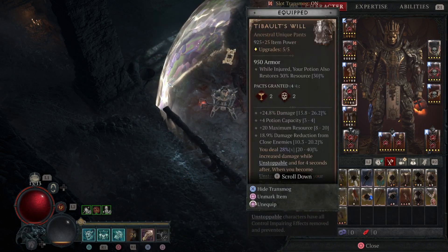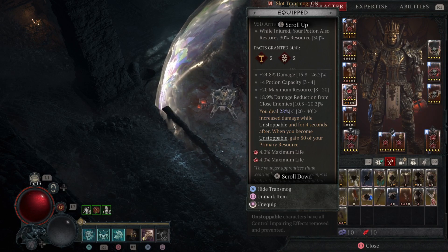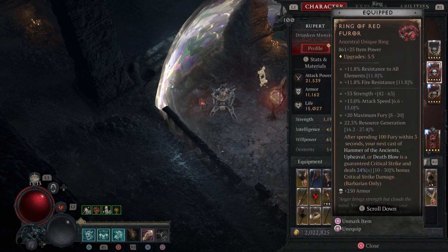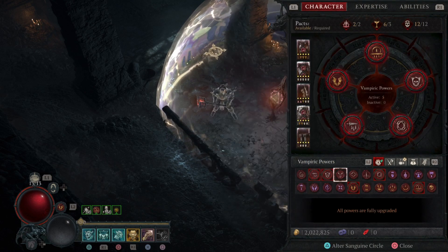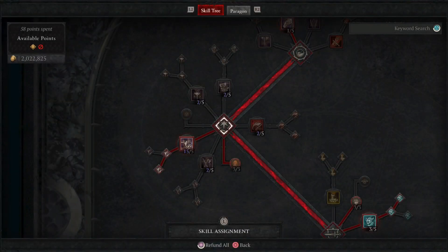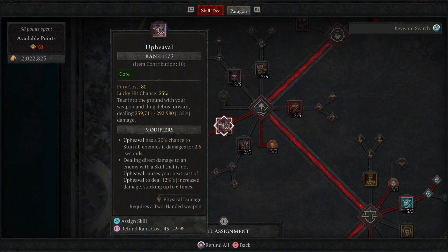The big change is this unique right here. You need to have it — if you don't, the unstoppable that gives you your primary resource does not work. These other two uniques are still great and you can put them in the other upheaval build and play the exact same way. But if you get this one, try this build out. The changes we made are metamorphosis, undying, and upheaval is being buffed by our hell hammer, our amulet, and our gloves — it's crazy.